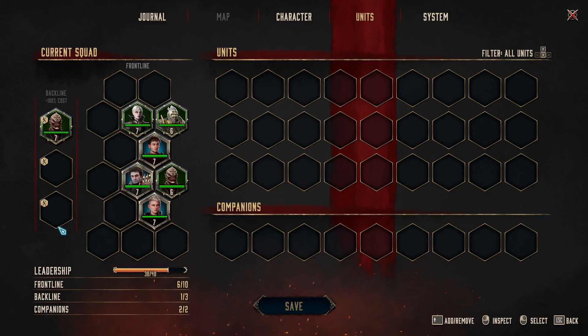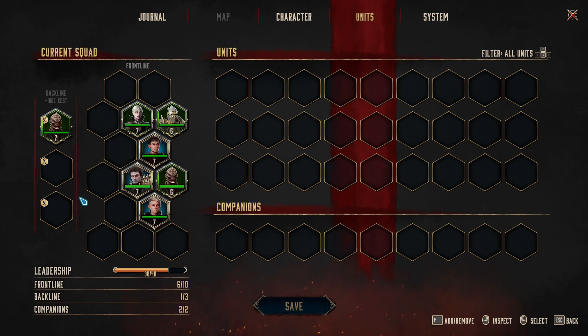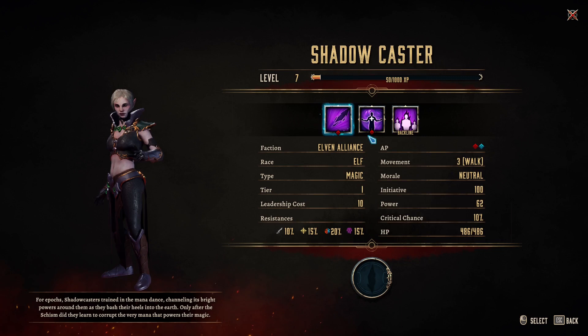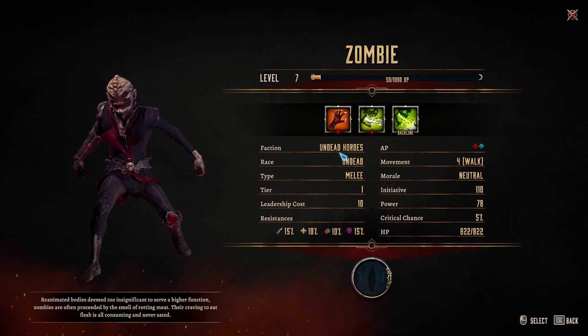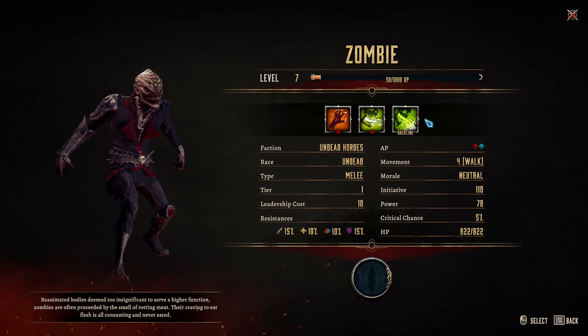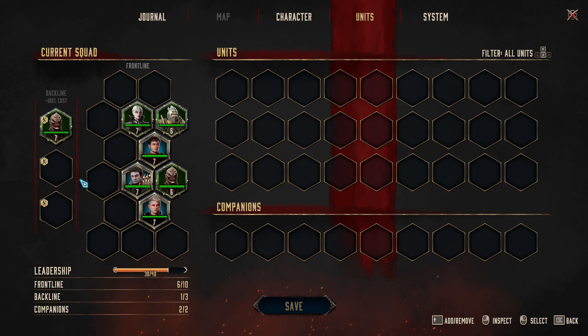Sometimes you might pay less attention to your backline — I did, and I regret it. The backline has very powerful abilities that are just irreplaceable. For example, a Shadow Caster can grant Holy Protection and Dodge — and Dodge is very important. What I like most is the Zombie, who can poison opponents and deal direct damage right from the backline. Always keep someone in the backline.